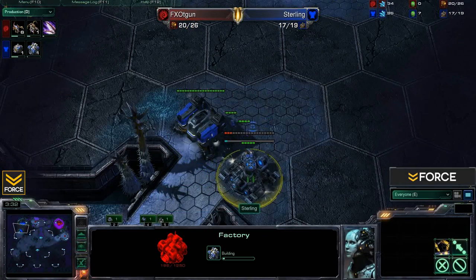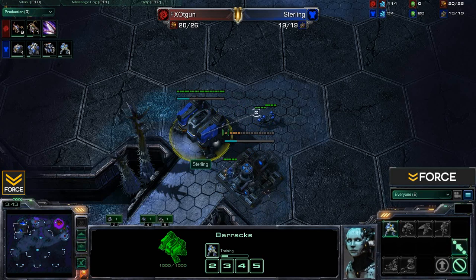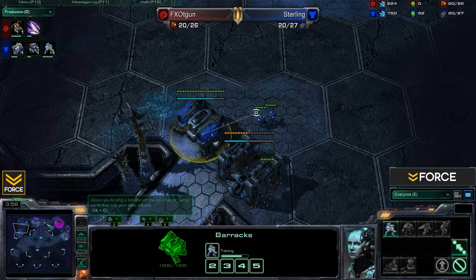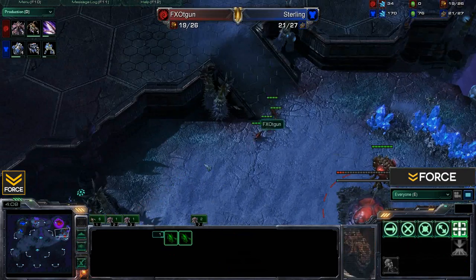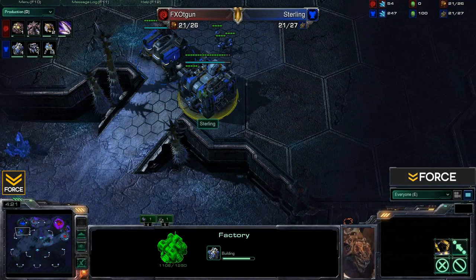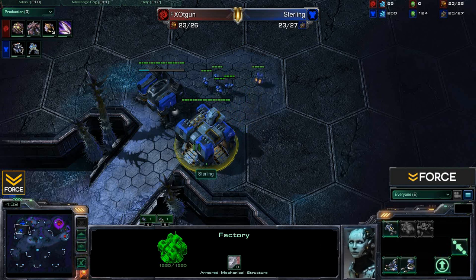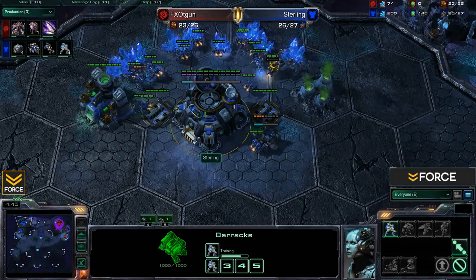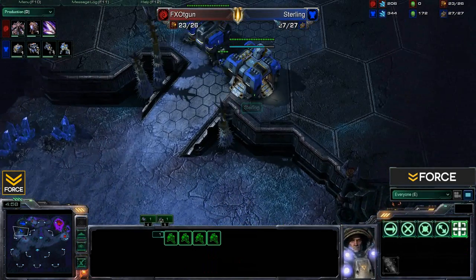Those early speedlings give T-Gun map control, at least until some Hellions come into play — if that's what Sterling decides to do, though we haven't really seen that decisive decision made yet. Sterling is now coming out with the factory. We'll be interested to see if he decides to drop a reactor on this barracks as well. T-Gun's expansion is coming out at about 21 supply, dropping that hatchery. His first Zerglings are moving out — interestingly opening with six Zerglings; typically we see two to four, but he's going to hold the Xel'naga towers and then push forward to see if he can do a bit of damage.